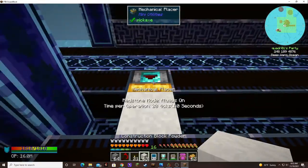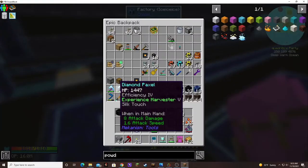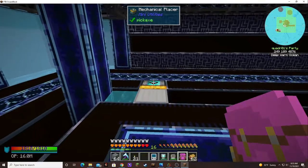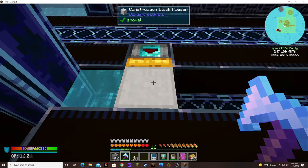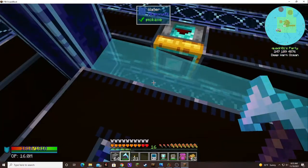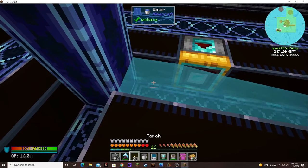We want one of these here and we want it there. We need silk touch in order to harvest it, otherwise we just get construction paste. As you can see, it's turned into the dense construction block. Redstone's always on — okay, so it placed it that time. But sometimes it just doesn't work. It's like the water is interfering or something. So that's not going to work. I don't know what to do.